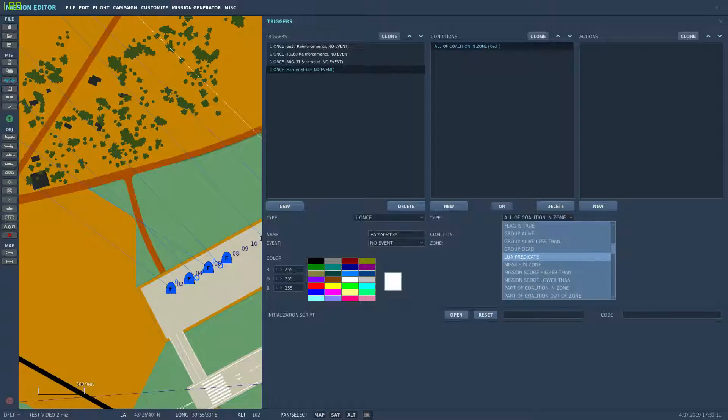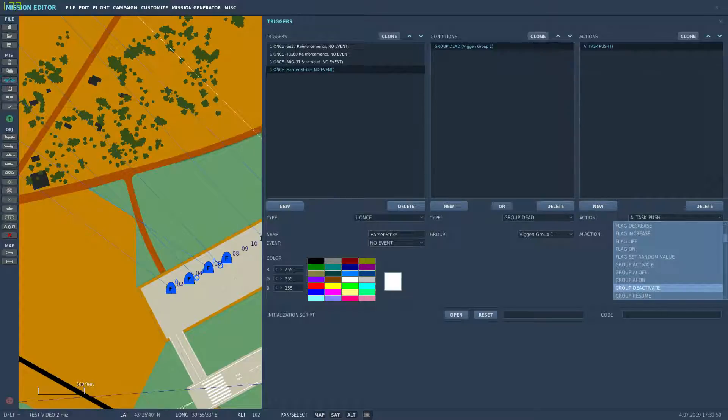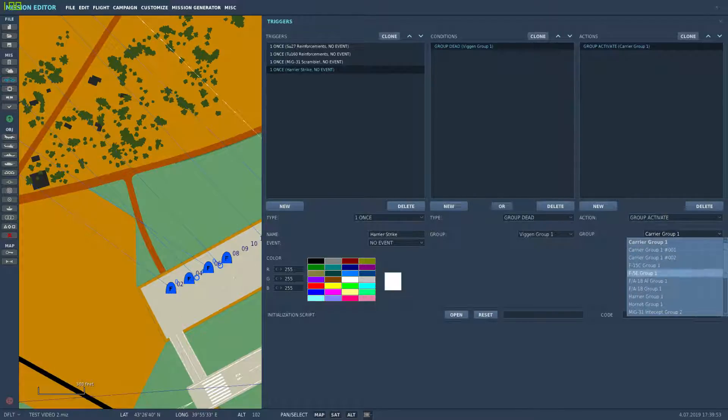So far I've been sticking to group alive or group dead conditions. We'll do 'group dead' — if my Nighthawk group gets killed, or let's say if the vegan group dies. Just for the hell of it we'll use the vegan group death as a trigger, because they're going to die. Then we will group-activate the Harrier group.